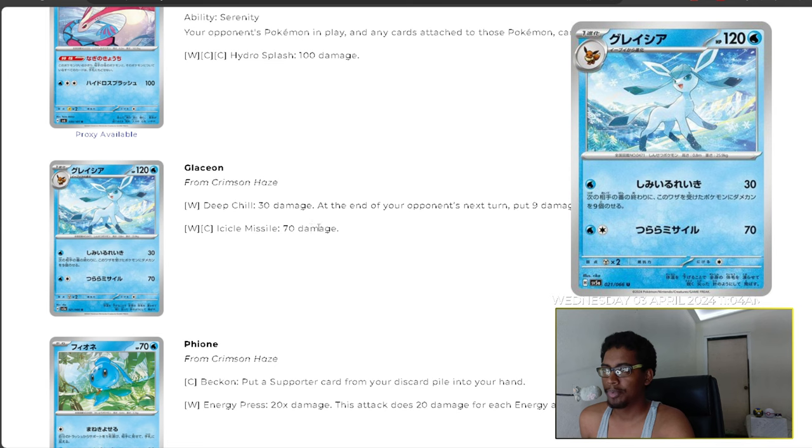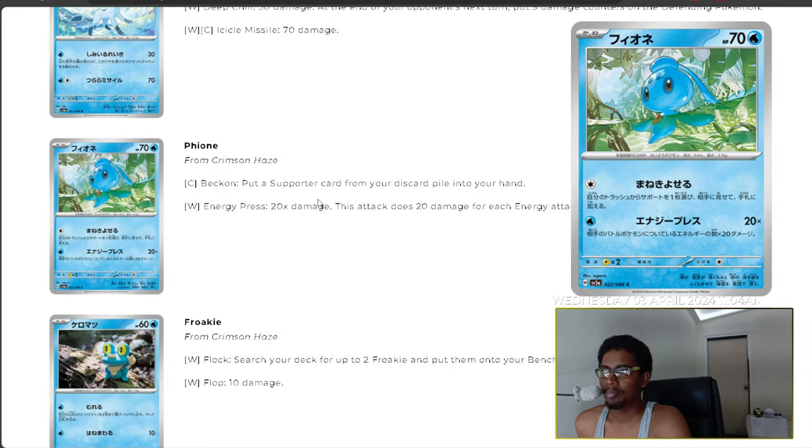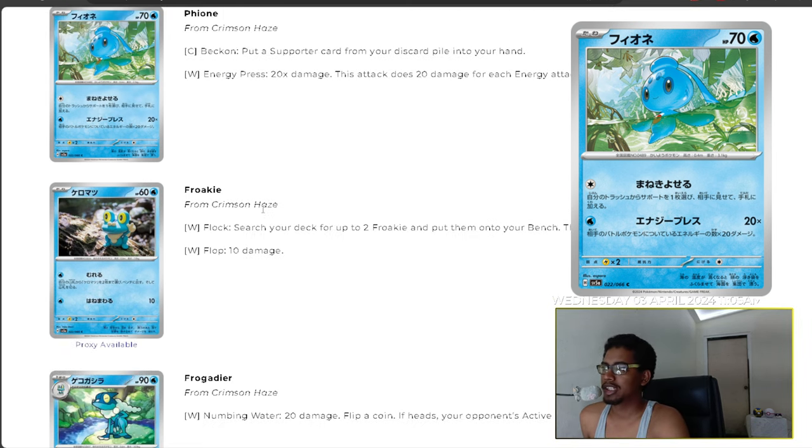Glaceon has Deep Chill and Icicle Missile for 30 damage, and at the end of your opponent's next turn you put nine damage counters on the defending Pokemon — but that Pokemon has to remain alive for it to work. So it's an early-turn play that has to be used strategically. We have Fione with Beckon, which puts a supporter card from your discard pile into your hand, and Energy Press for 20 damage for each energy attached to your opponent's active Pokemon — useful, and only costs one energy.